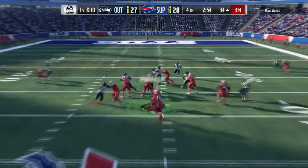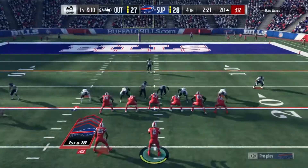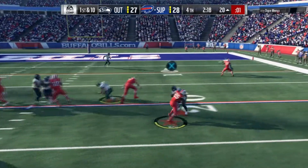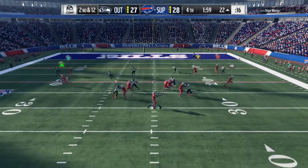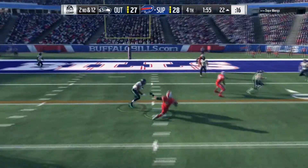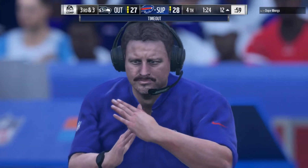Down at the 34, 2:50 left. Shady stumbles a bit — nearly could have had a touchdown if he didn't stumble — but does get a good amount of yards down to the 20. Shady this time loses some yards. Only two minutes left now. We are using up as much clock as we can — Matt Ryan takes off, gets a good amount of yards. Third down and three — I didn't like what I saw, so we call a timeout.